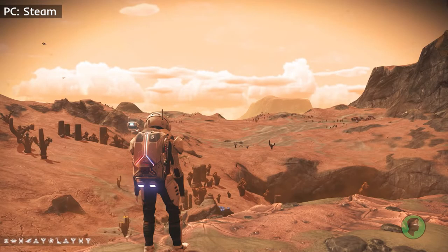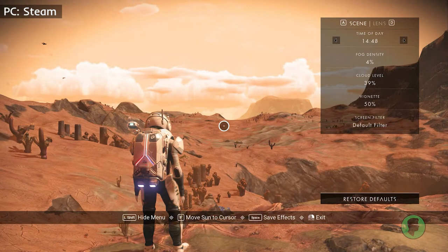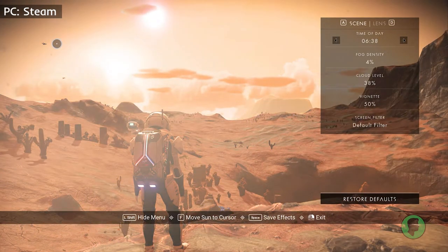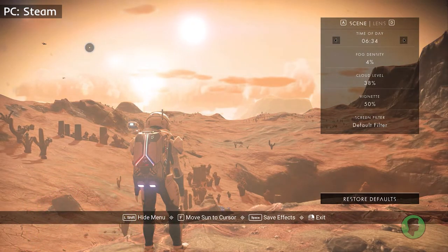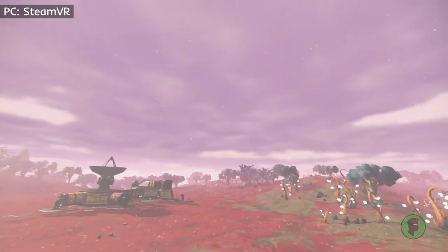Now what about those settings? There is a helpful guide at the bottom of the screen when entering photo mode. Going into Adjust Effects, we can go into more detail on what to change. Let's start in the top right corner of the UI under the Scene tab with Time of Day. This moves the star or stars in the system to show the natural progression of time. You can also choose where to place your star by moving your cursor and hitting F, or down on the right analog stick for consoles, or down on the left touchpad for VR. You can also exit the effects UI and move your camera around to hit a more precise spot.